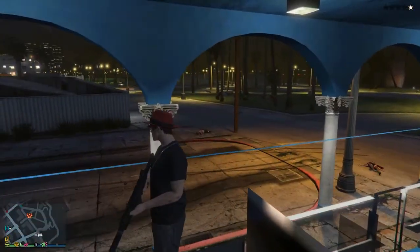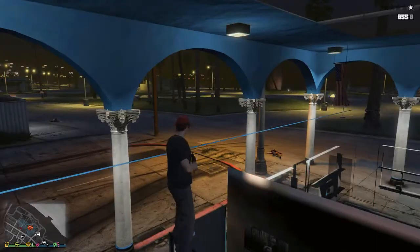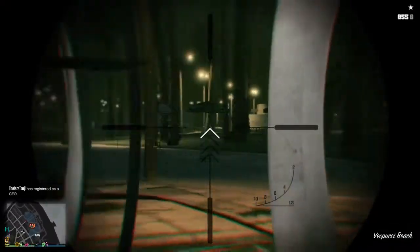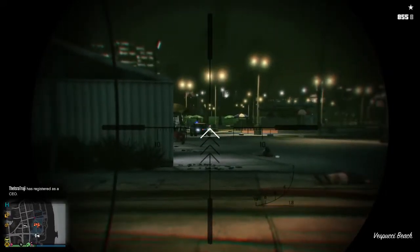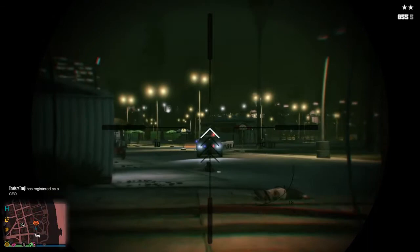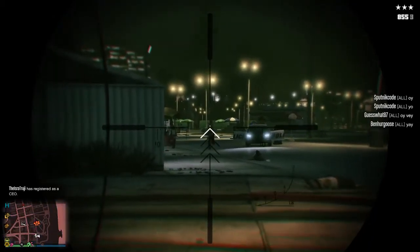Let's just wait until another cop car comes over here — gotta get more kills so I don't lose them. The cops can't see you, so you can lose any wanted level. Just keep killing the cops and you'll work toward a five-star wanted level.